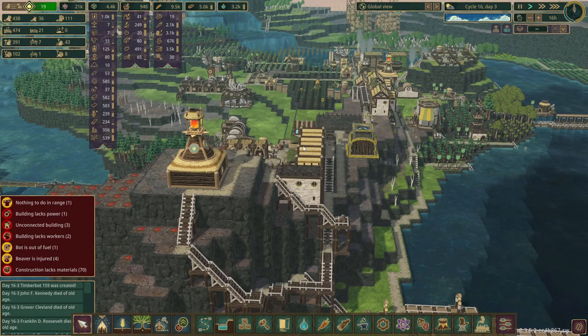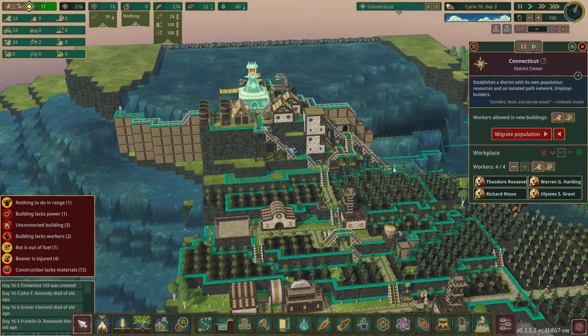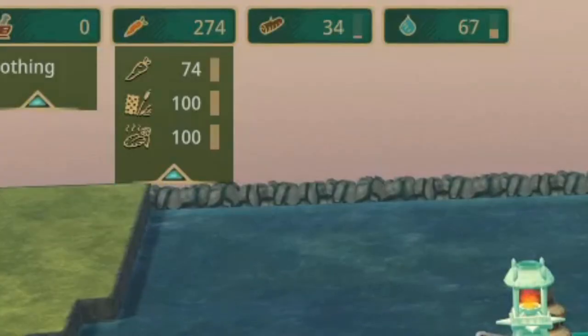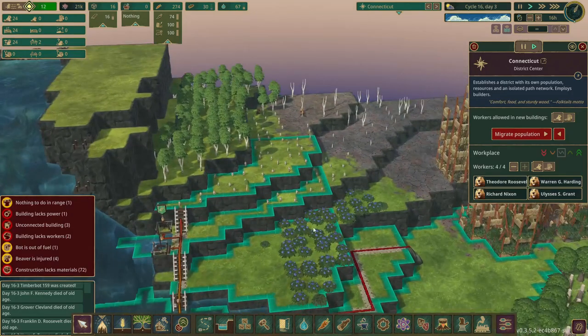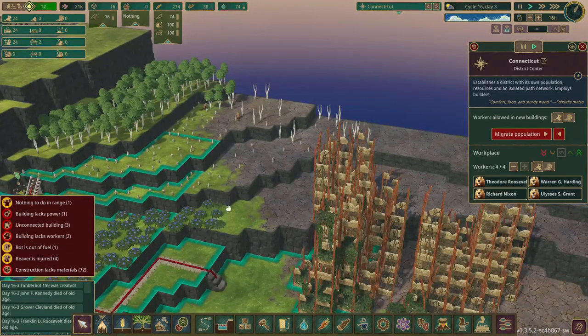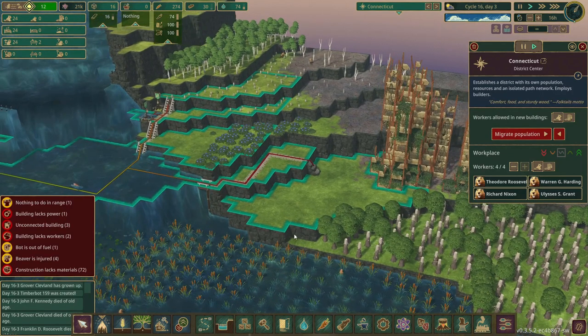So I just went through all the districts and that took me well over an hour to get through everything. We managed to get back up to 21,000 science from 15,000. Back in Connecticut they are a little low on logs - they're still getting some, but we really should just open up this area to get chopped down.